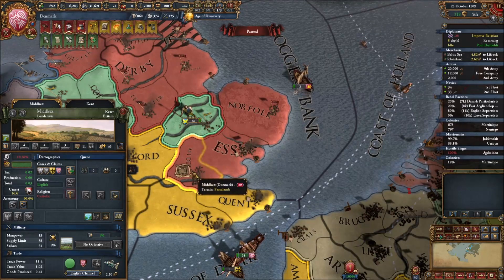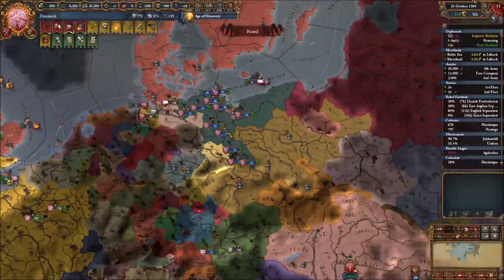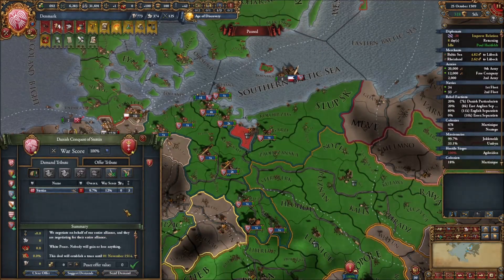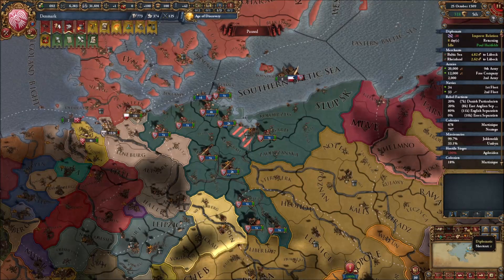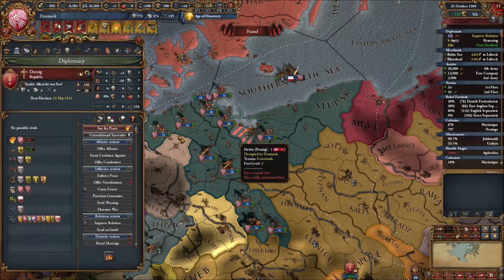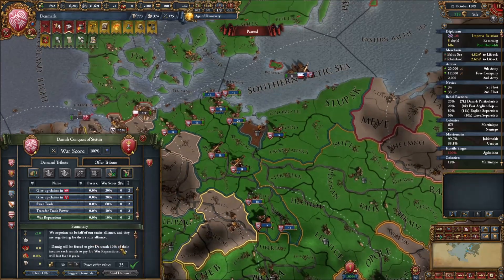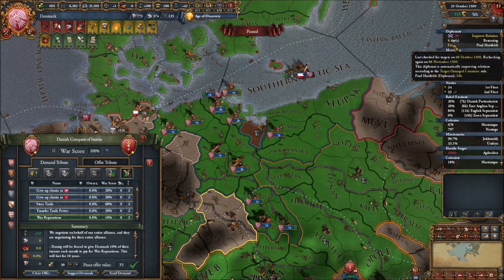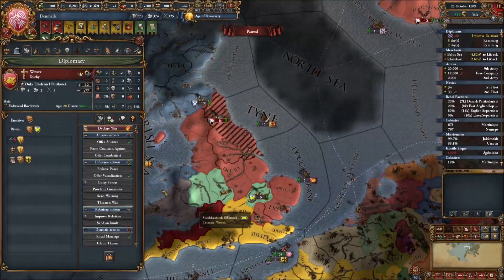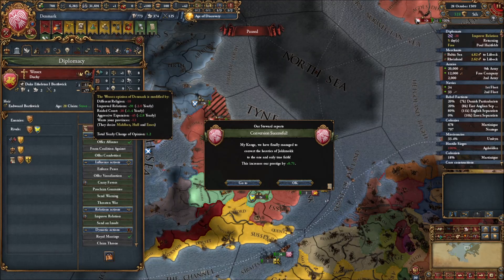We got Essex - a 14 development province - and London which is 11 development, both of which we're going to core. We do have 4.53 war exhaustion - I probably should have bought that down, but I want to save diplo points since I'm behind in diplo tech. We can look to peacing out Danzig now to get rid of this war exhaustion ticker. I look at possibly taking the city myself but decide maybe I just don't need this land - so we'll get money and war reps instead, ending the call for peace.